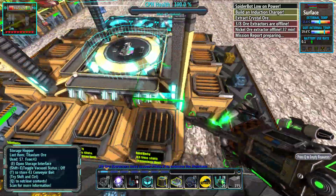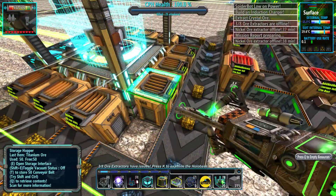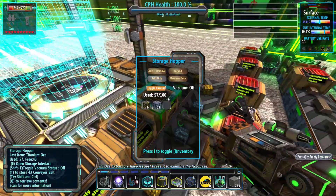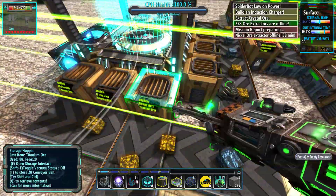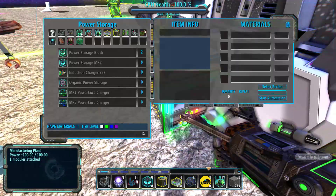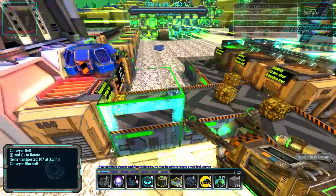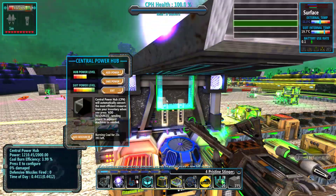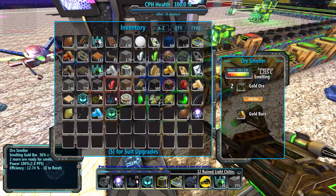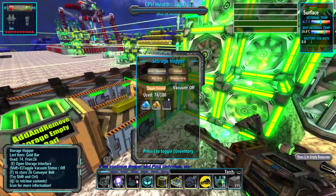Basically I have these surrounded on all sides except one. They're all add-only — I'm not even sure if that matters with hopper to hopper. Anyways, they're spitting out the ores and they go in here. I've upgraded our actual furnace — I went for the MK2 induction, so it's 300% but uses a lot more power. I've had this running non-stop and haven't had power issues because it has a hub power level, so I'm not worried.